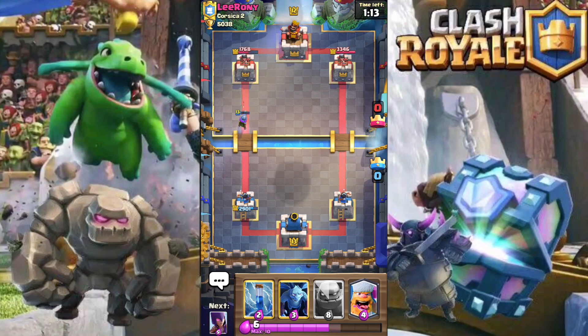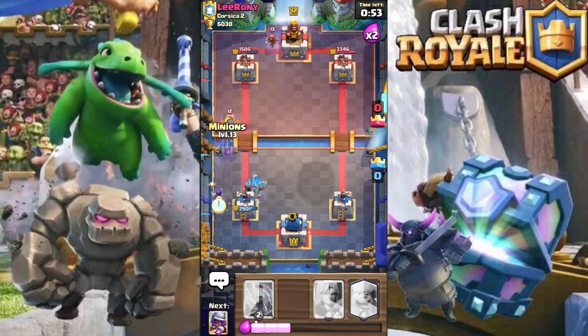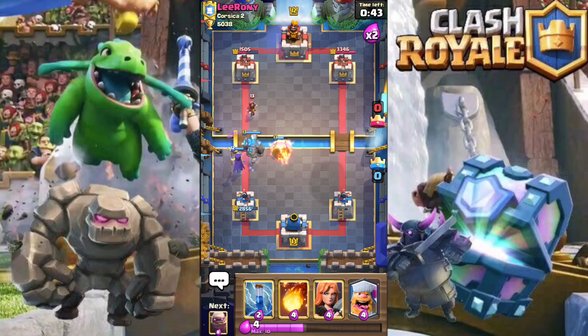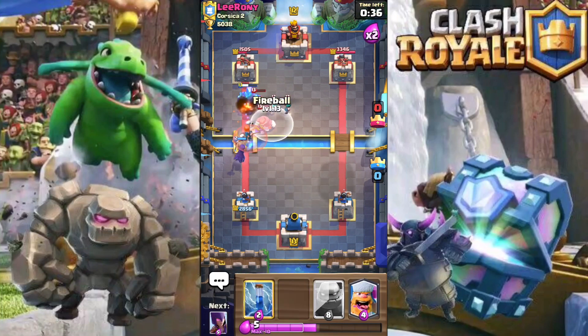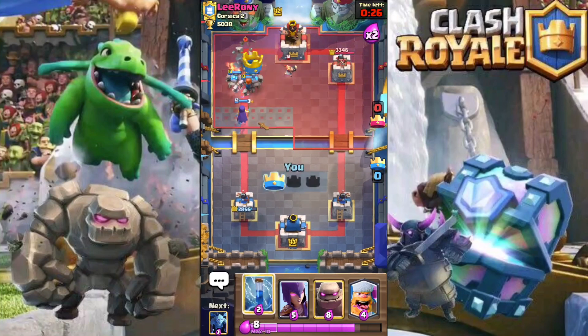Now we're just letting our elixir build up and then we're going to start off our first golem push. We place down our golem and he's going to start off with his inferno dragon. I'm going to get my witch in the back and get the minions in to counter off that inferno dragon. Next I get down the musketeer to take care of his wizard, and he comes down with his rascals so I also get the valk in and fireball off his rascals. The golem manages to make it to the tower and that picks up our first tower.